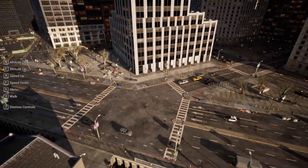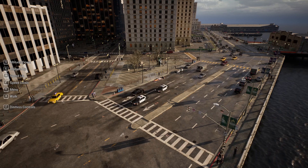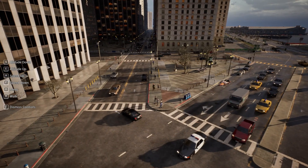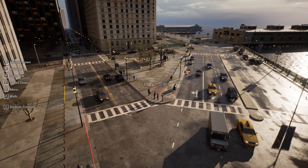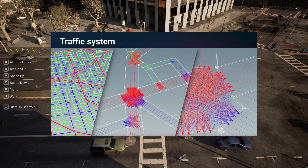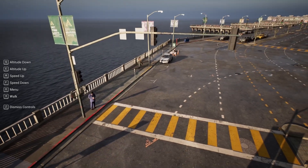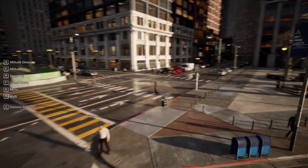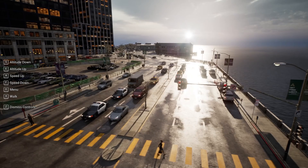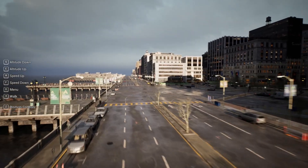There's a lot going on with the traffic as well as AI walking around, and the team at Epic had to create a brand new system to handle all of these AI units called the mass crowd simulation. On a basic level you have lines that define where cars should drive and zones where the AI should walk — for example across crosswalks and on sidewalks — and it's all very lightweight so you can simulate hundreds or even thousands of AI at the same time.